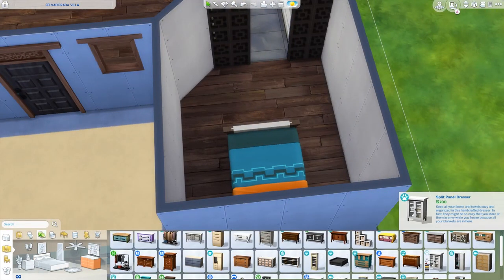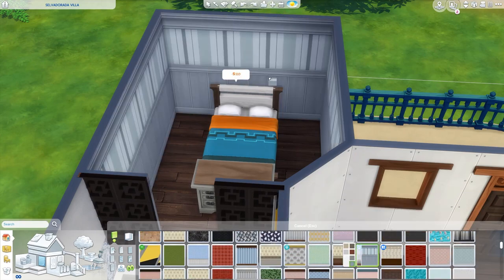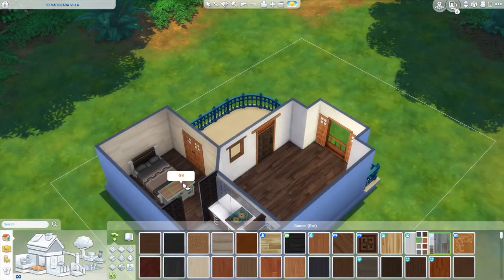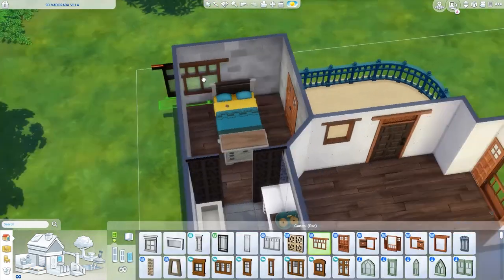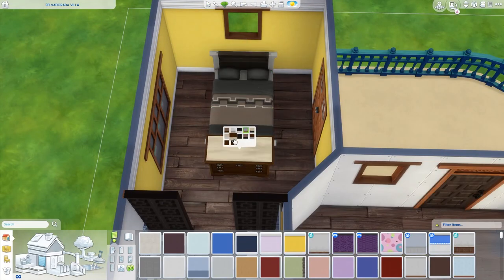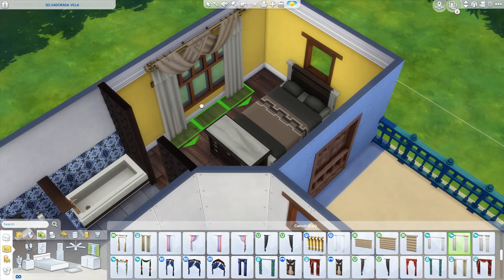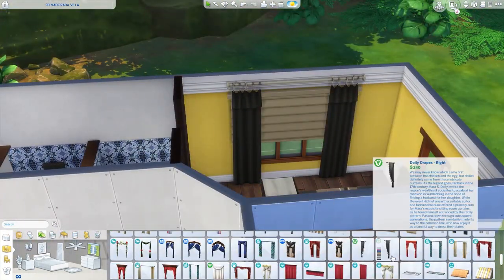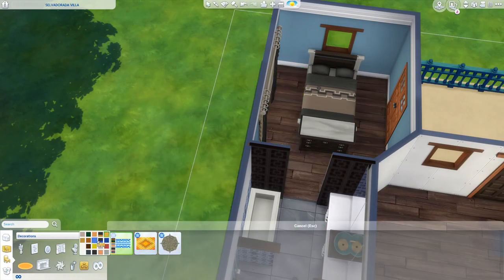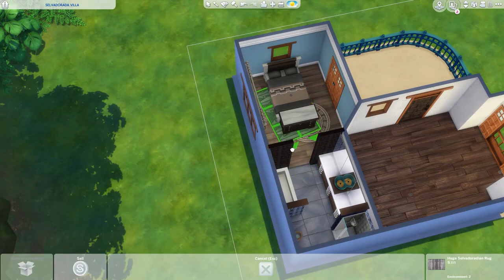I think this home would qualify as either a small home or a tiny home if you were to count the tiles, but I didn't count them so I'm not sure. You also can't make this an official tiny house because it's in Salvadorada — you can't make a residential lot there unfortunately. I really wish we could live in Salvadorada and Granite Falls; those are some of my favorite worlds. There is a mod that allows Sims to live in vacation worlds, but I've heard it's quite glitchy and can mess up your save, so I'm not willing to risk that.